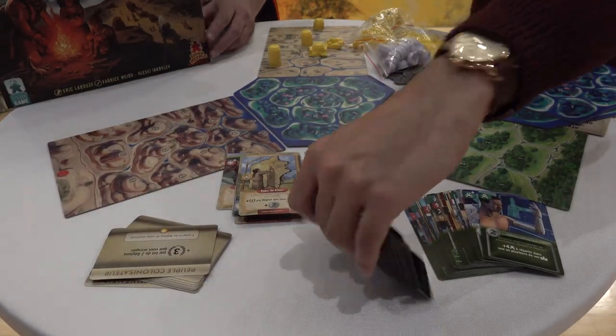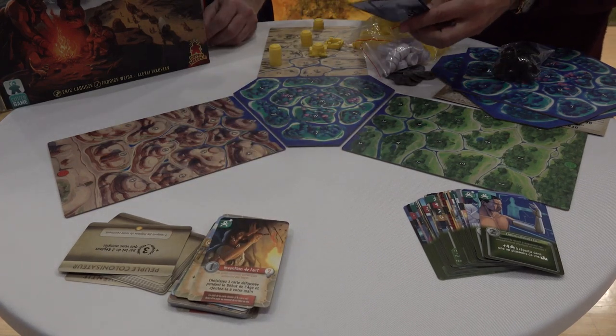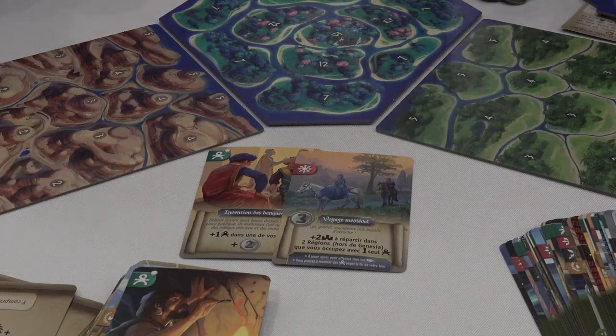So we have 90 cards total — 30 cards per age. One of the key points is that for playing some of the cards you need to pay a cost, and you have a limited number of coins. So when you choose cards during the draft, you have to keep that in mind and plan accordingly.